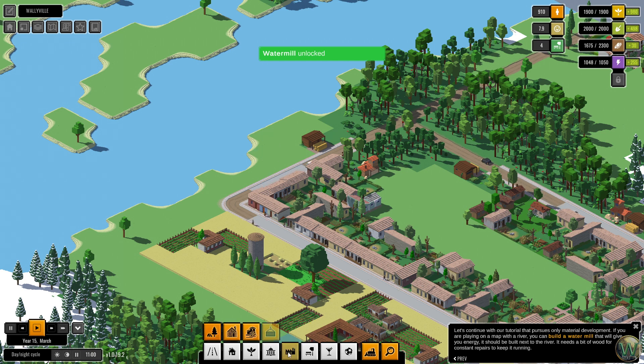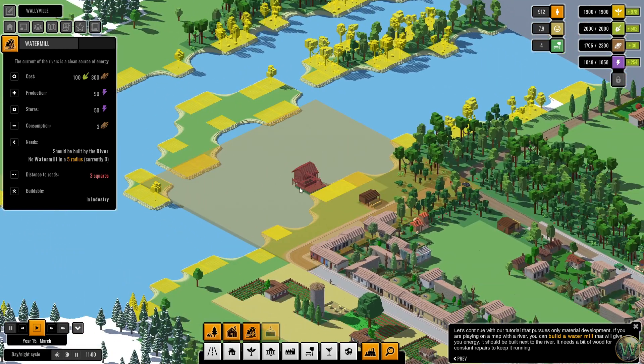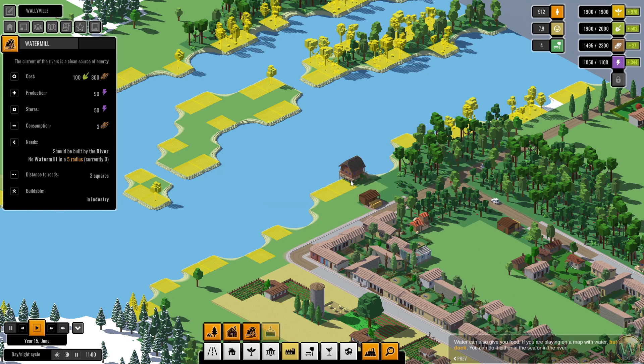The watermill needs to be built next to the river. It needs a bit of wood for constant repairs to keep it running. There used to be — last time I played during the prologue — these yellow boxes weren't here so you really had no idea where it was supposed to go, but now you do. Three squares of the road, so I did place this road properly. This one here is actually broken but I think we can get around it. I think we'll just go here — watermill.